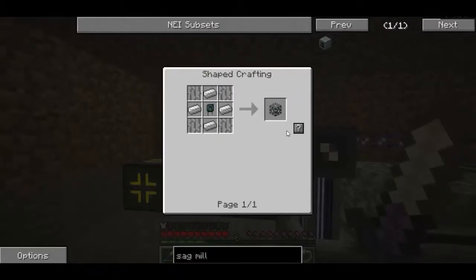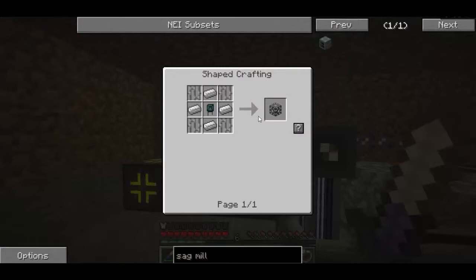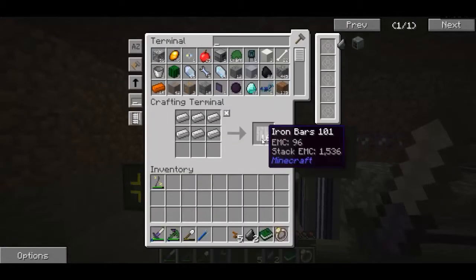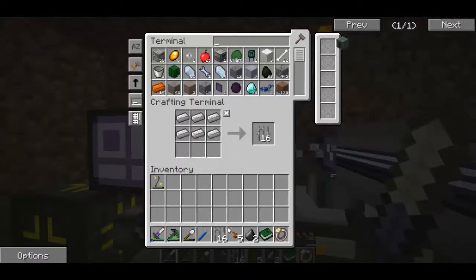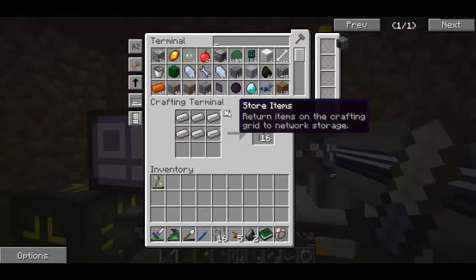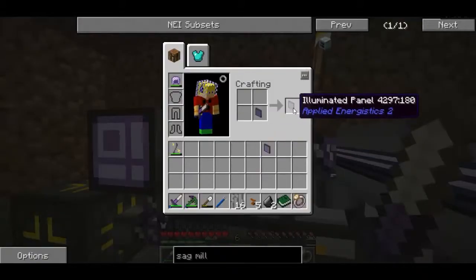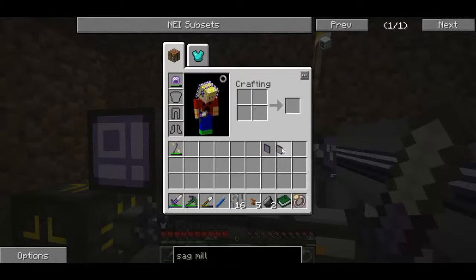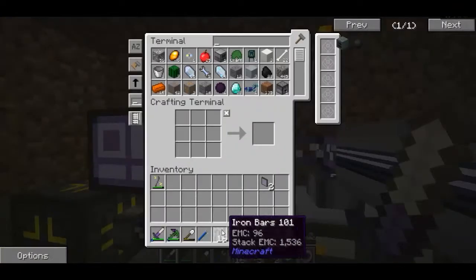Let's make some iron bars. They're not even in the system - that's why it's not working. Iron bars. Messed that up a little bit. I'm going to take out these illumination panels because we don't really need them right now. I think I'm actually going to turn these into bright illumination panels. Let's put these in the system.